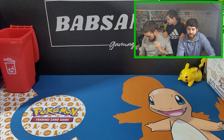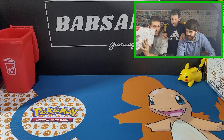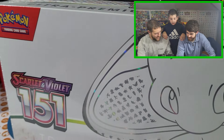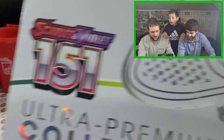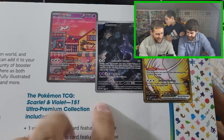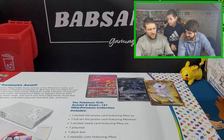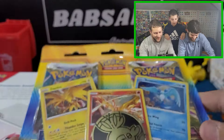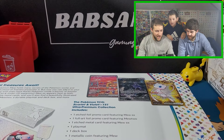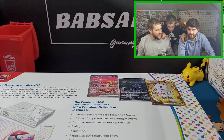What's up guys, we're back! Got a real fun one for you today — we are opening the Ultra Premium Collection. We want to give away the promos in here: the Mewtwo and the Mew metal promo cards. We're also going to give something else away for our 400 subscriber milestone. One lucky person gets those promos, so like the video, subscribe, and comment your favorite Pokemon below.